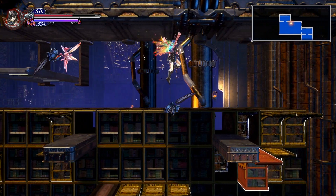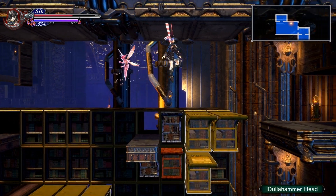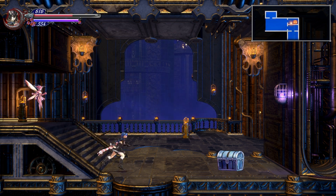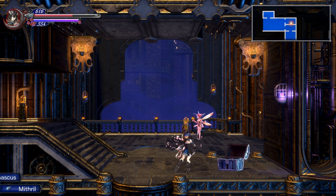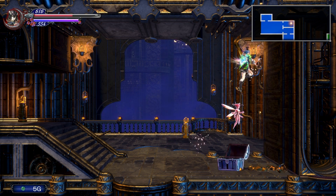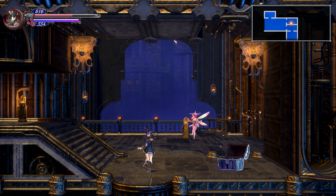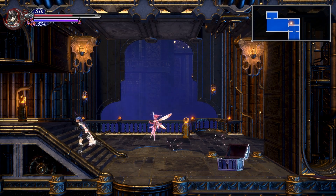Alright, can I maybe hop over here? Yes. Just gotta watch out for these guys trying to get me. What's going on over here? A chest — I'll take it. Damascus. Ooh, Mithril. I remember we needed Mithril for something — not entirely sure what it was, but we did need Mithril. So this is a good area. I like that.